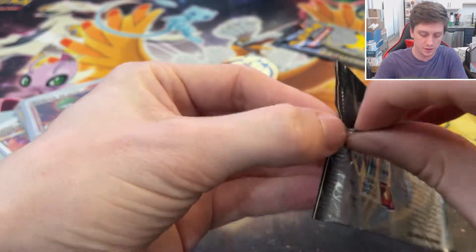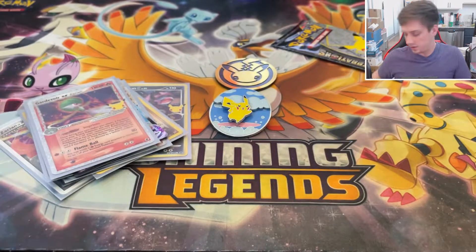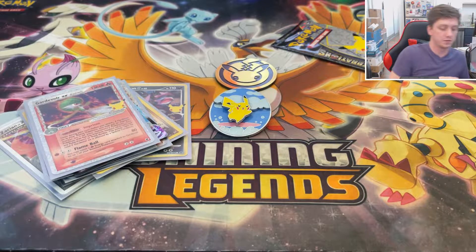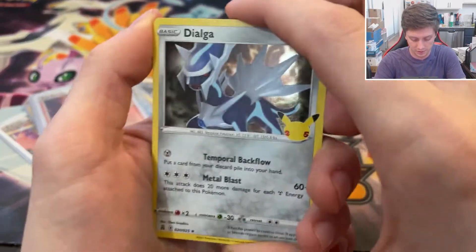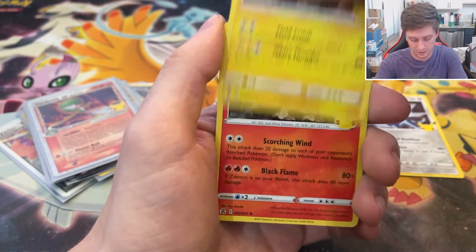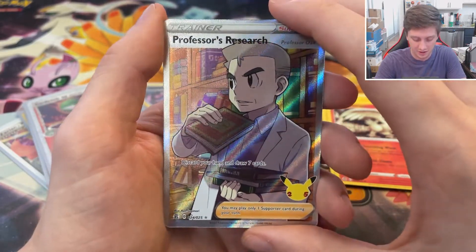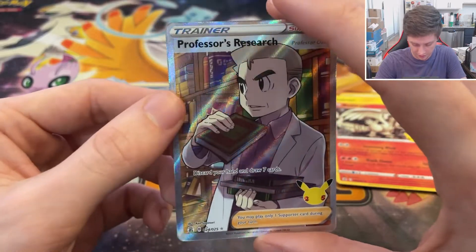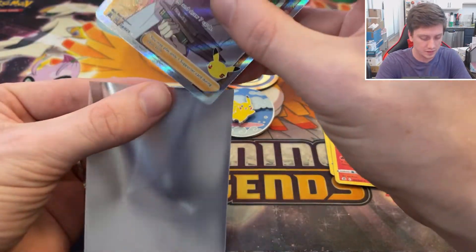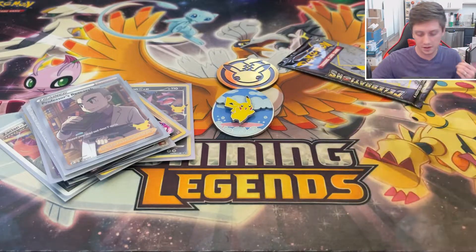Last two Celebrations packs, then I'll probably just have to find more product. It just feels like it's nowhere to be found in person — everything I've gotten Celebrations-wise has been from Pokemon Center themselves. I wish I could find it at Walmart or something. We pulled Dialga, Zekrom, Reshiram, and the Professor's Research Full Art card. I'm actually really happy with this — I love full art trainers and this one just looks so good to me.